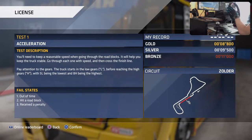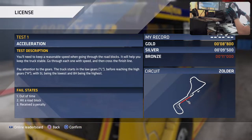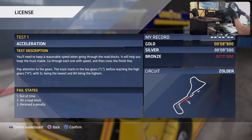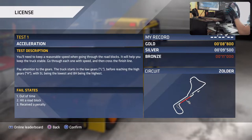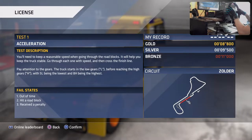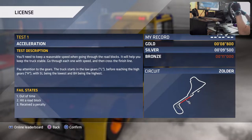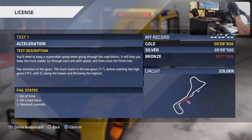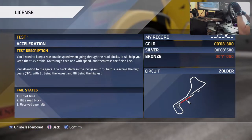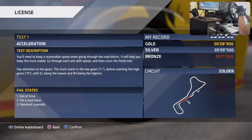This seems very similar to what we know from Gran Turismo - gold, silver and bronze. This is the acceleration test one. They're talking about the gearing system - the truck starts in low gears labeled 'L' before reaching high gears labeled 'H', with 5L being the lowest and 8H being the highest. So it's not a standard 1-2-3-4-5-6 - it's 5L to 8H.